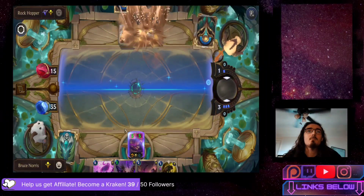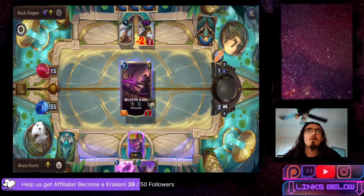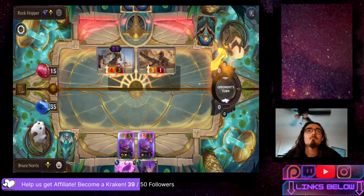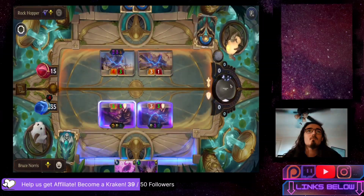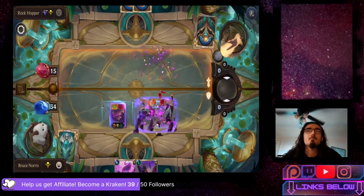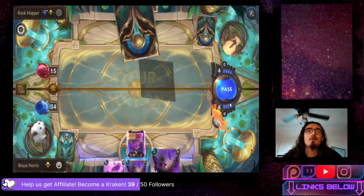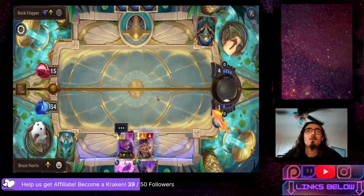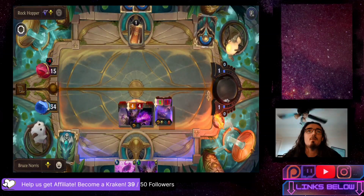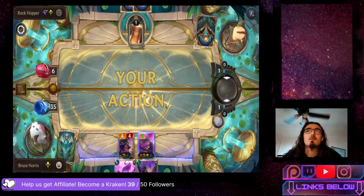They do get a sandstone charger for their attack turn. We'll use exhaust on it so we don't have to worry about that, then drop down another elder — unfortunately it gets vulnerable. We'll block the sandstone charger with our stronger elder and trade units. Our elder got lifesteal, which is really cool. We're going to drop down the void blaster and attack with both while we have the opportunity — it's going to hit for nine damage, heal back to full health, and we'll end the run there.